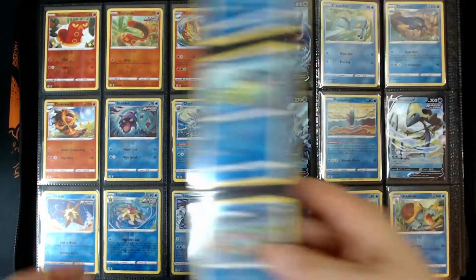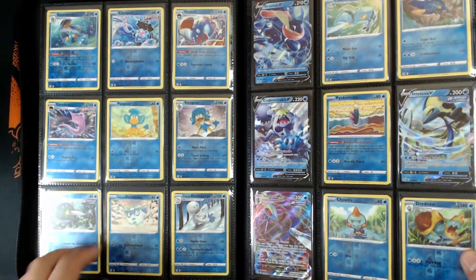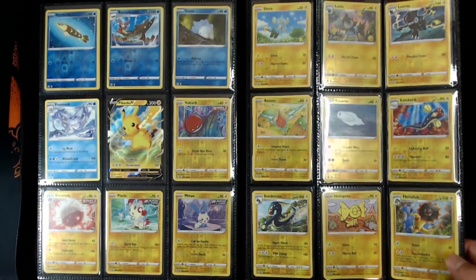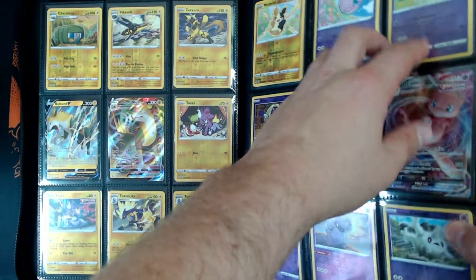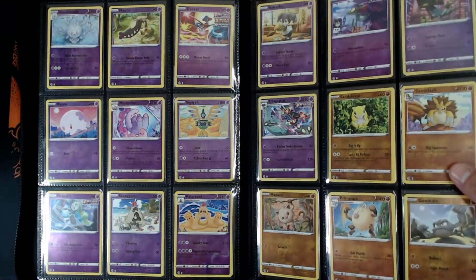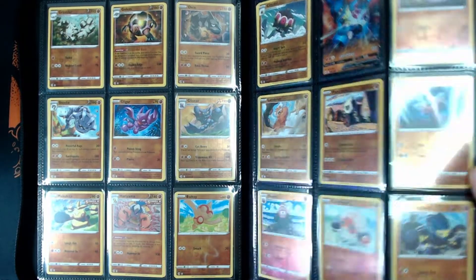Alright, let's go through it. We got Greninja V, Tellion V and Tellion V Max, Pikachu V. I do love Plusle and Minun — I don't know why, but those two I love. They're just baby Pokémon, I love baby Pokémon. We got Mew V, Mew V Max — it's been a while since I've been in this binder. I do love modern binders though, I love how everything's color coordinated, not just everywhere like base set and the early sets.